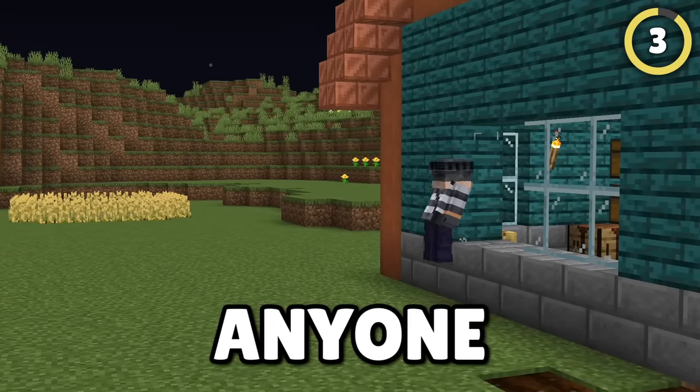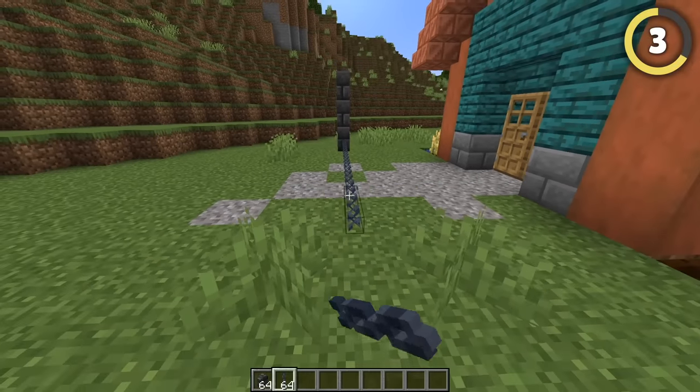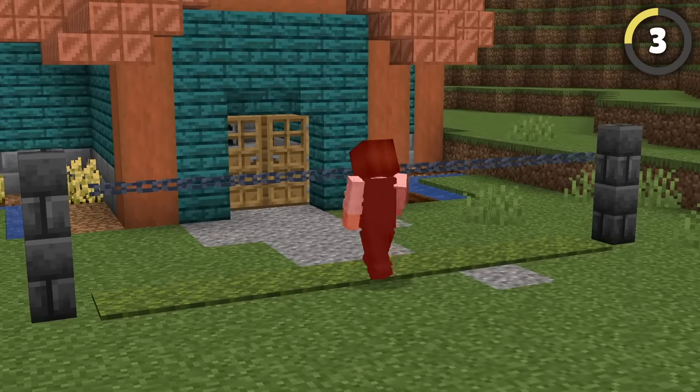Let's be honest though, you don't want anyone in your base at all, so it's time to up the security. With just a couple chains and walls, you can create a cool-looking fence. But add some magma blocks covered in moss below and it will actually turn into an electrified laser fence — and it works too!